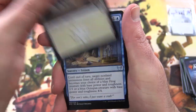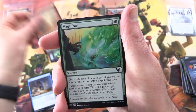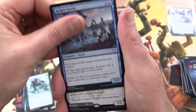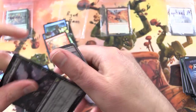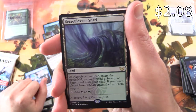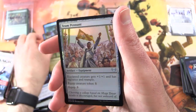Next we have a Plains. Mercurial Transformation. Dragon's Approach — that's one I need to build a deck around, awesome card. Mage Duel. Charge Through. Frost Trickster. Big play. Kelpie Guide. And the rare is Shaile, Dean of Radiance — and the other one, Embrose, Dean of Shadow. So we've got an Orzhov pairing there. Necroblossom Snarl — decent pull. Adventurous Impulse. There it is again. Foil Team Pennant.